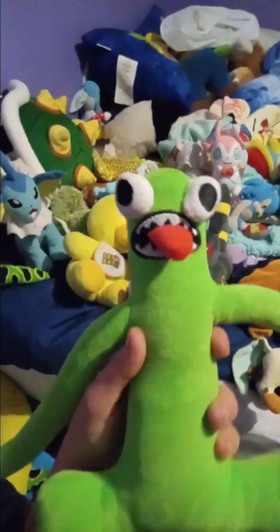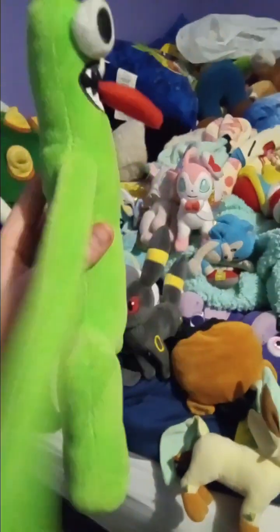Next, this is Green from Rainbow Friends. For those who don't know what Rainbow Friends is — Green is a blind guy with long arms, a tongue, and yes, he's blind. He's one of the Rainbow Friends characters.